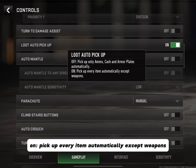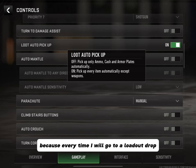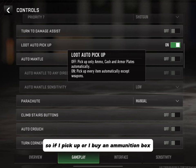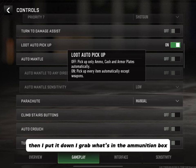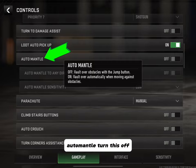Loot Auto Pickup: Off picks up only ammo, cash, and armor plates automatically; On picks up every item automatically except weapons. I leave this toggled on, but I wish there was a section to select what you want to pick up — because every time I go to a loadout drop and pick up my loadout, I use my smokes and run into a house, I pick up a concussion grenade and then no longer have a slot for my smokes. It's a double-edged sword. Auto Mantle — turn this off, you don't want to be randomly mantling.